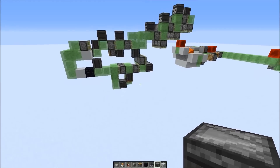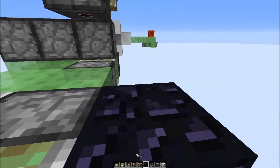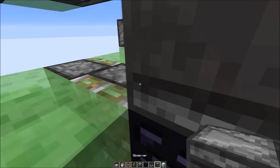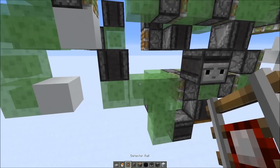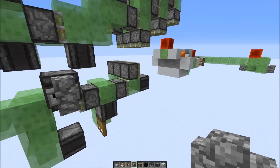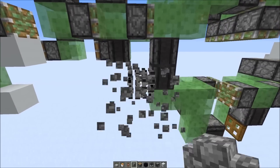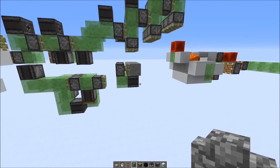In order to activate the machine as I've shown before, you want to place an observer right here powering the sticky piston, remove the obsidian or normal block in the back, and just give it an update. Now I can move the starting mechanism again, and this should hopefully work.